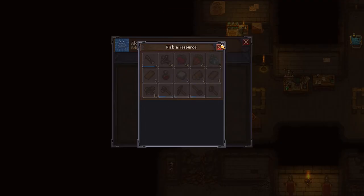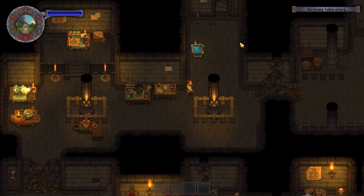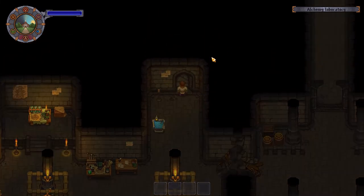You pick the resources and then you can mix them together. But before you mix anything, you've got to have the resources. So let's go get what we need.